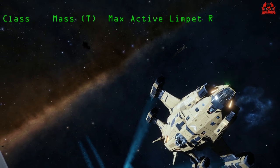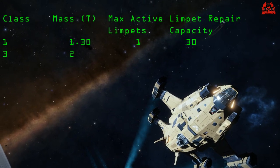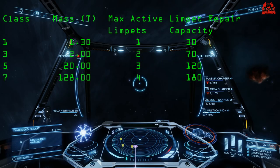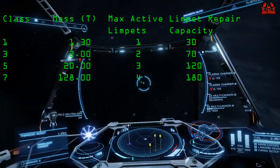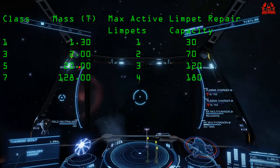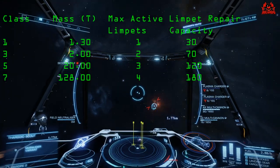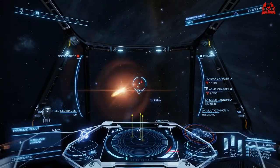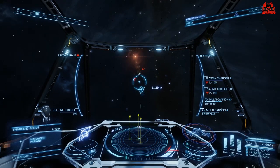Here is a table I got from the Elite Dangerous fandom wiki — thanks very much to them — which details the repair capacity, how many limpets you can have active, the mass (which will affect how your ship performs), and the different classes available. It's very important when selecting your decontamination module to think about what you actually want to do.